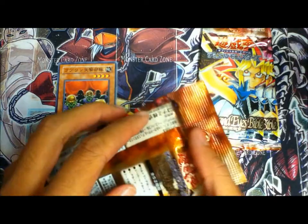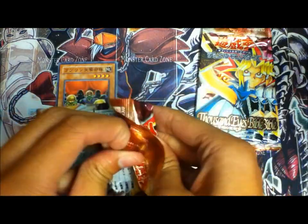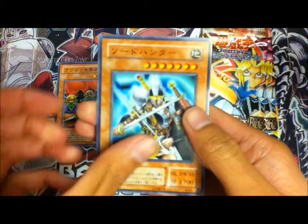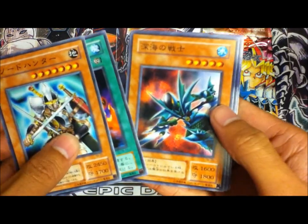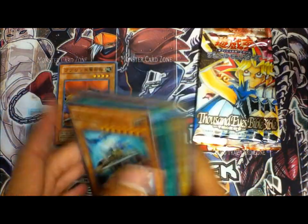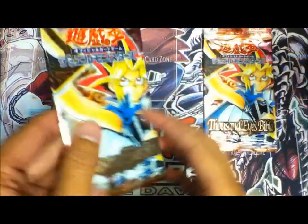Second pack. We got Sword Hunter, cool. Burning Land I think. Deep Sea Warrior, Island Turtle, and I forgot. But yeah, I guess most of these cards are from our version.